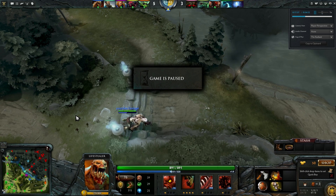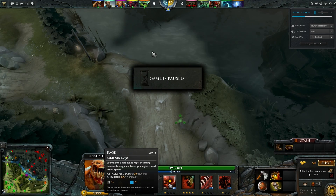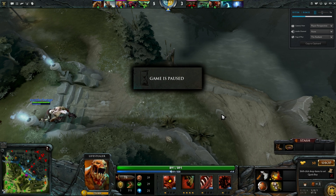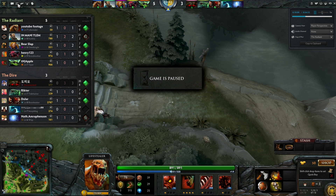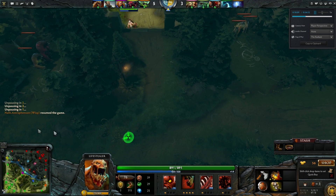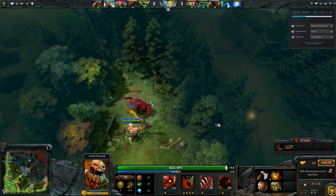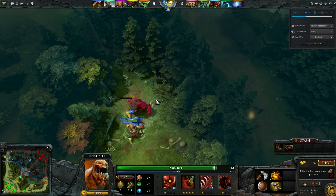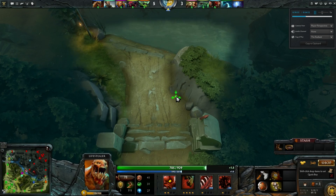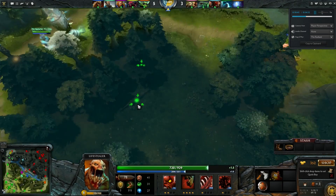You notice that this game I maxed out my Feast first. I do not always do this — in more aggressive games, that is actually a mistake. You've got to max out your Rage first. Having the extra duration and the extra attack speed bonus is really, really vital if you're playing an extremely active game. Feast is great for sustaining yourself and having a very, very safe jungle, and you are going to max it out second in pretty much any situation. Lifestealer is definitely a character where you should not have static item or static skill builds — always be adjusting to the situation.